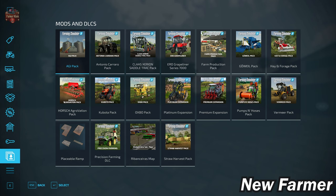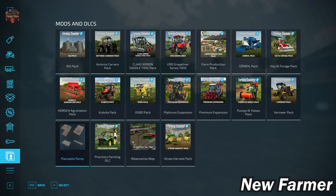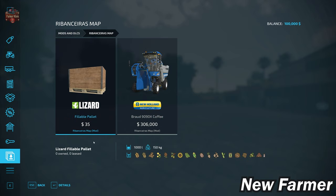With respect to mods and DLCs, we do have the placeable ramp pack available here, and we also have our Coffee Harvester available in the shop under mods and DLCs. We also have a fillable pallet that is set up to fill all of the bulk fill types, including our coffee and roasted coffee.